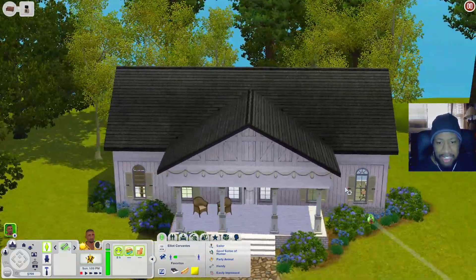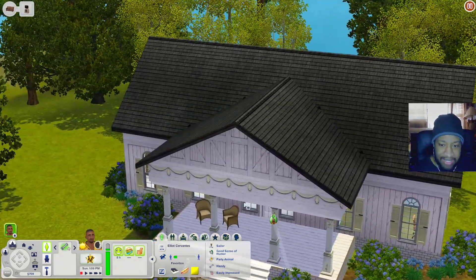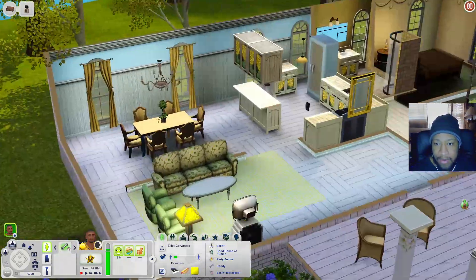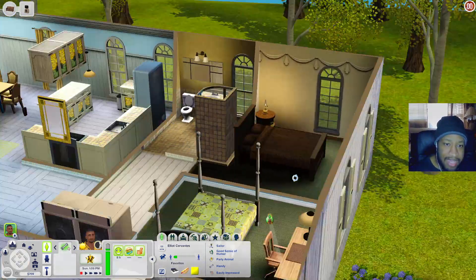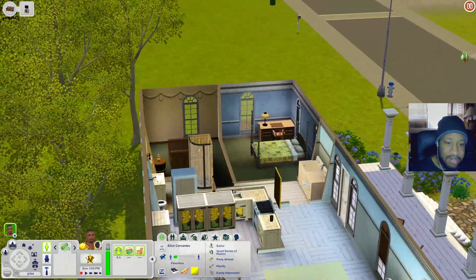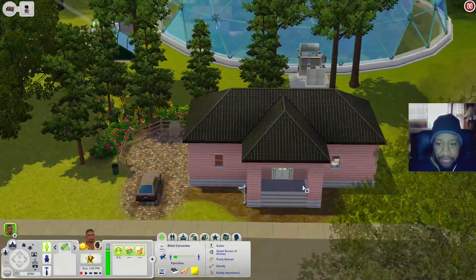This first house looks kind of familiar - not sure if it's custom built or just placed down. It has a little porch with chairs. Inside you have a living room, dining table, kitchen, bathroom, two bedrooms including one with a desk, and a washer and dryer.